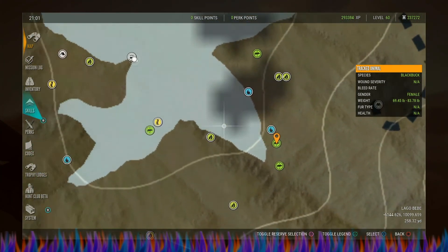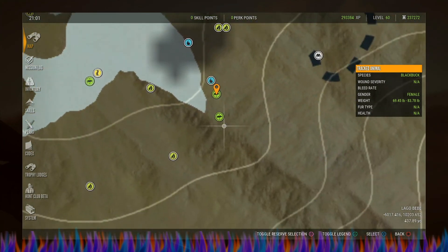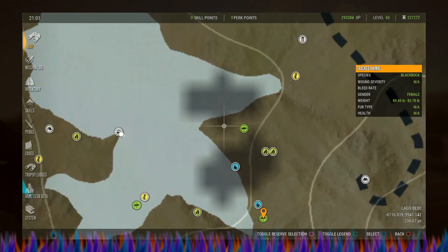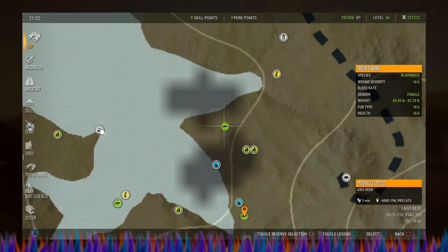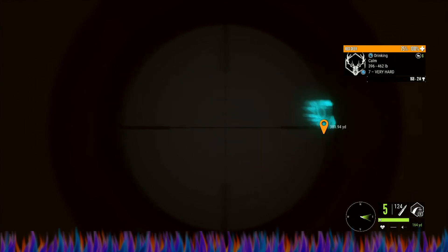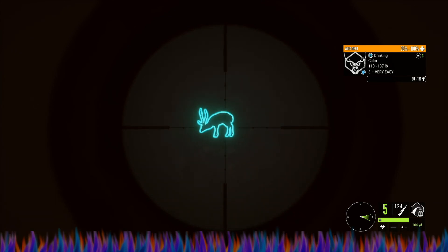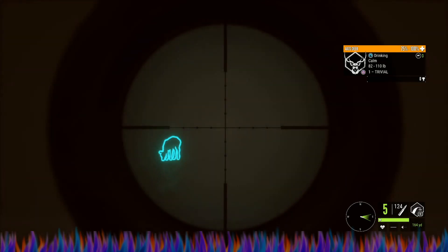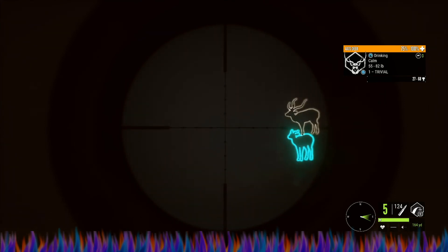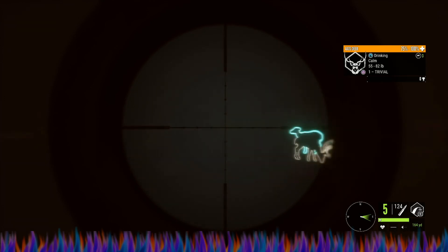We've got a nice red deer right here. I think we're going to go for it, but I'm just not sure yet. I think we're going to go for him. There's a bunch of axis deer out here. They're 282 away. I just don't want to spook them. I'm scared if I shoot at him, I'm going to spook them. I was looking to see if I could spot the big four or the level five anywhere, but I just can't see anything out here. So I'm going to sit here for a few minutes and see. I would rather get them than him.